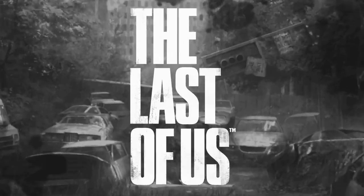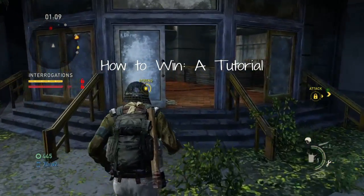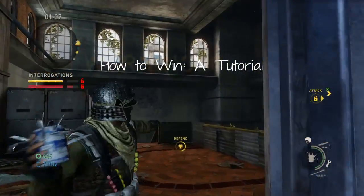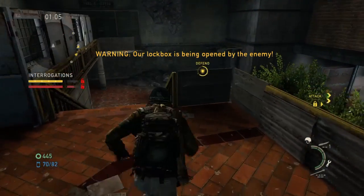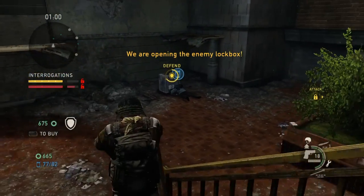People have been asking me how to win Game of Factions in The Last of Us, so I thought I'd make a tutorial. First things first, you need to stop the opposing team from opening up your safe — that's where you keep your journals. So I don't want him reading those. Shoot him a bunch in the back.